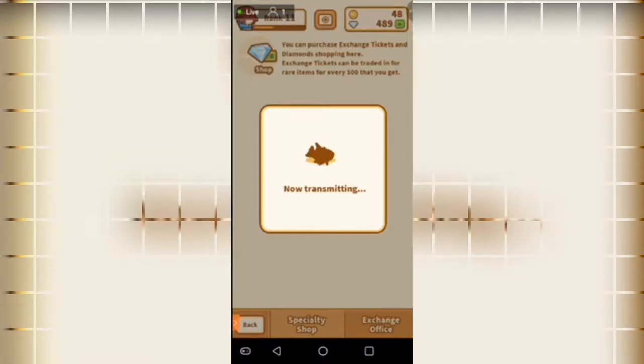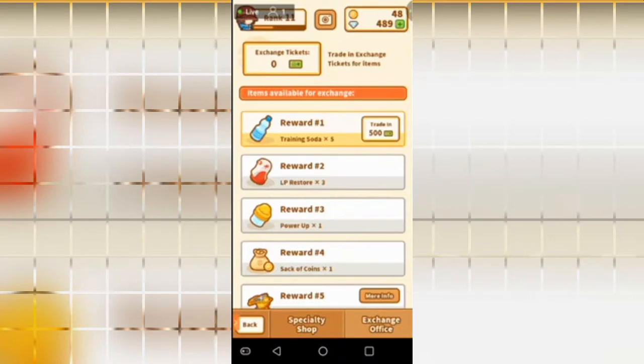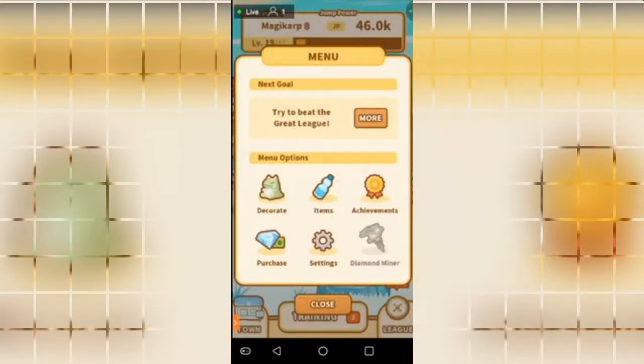Purchase is where you use real-life money — this is where you buy coins, gems, diamonds, and all that stuff. Or you can go to the Exchange Office and trade in for tickets, which you can purchase as well. Next up you've got your Settings — all the basics. And last but not least, your Diamond Miner, which I'm not going to purchase using real-life money, so I'm going to ignore that.